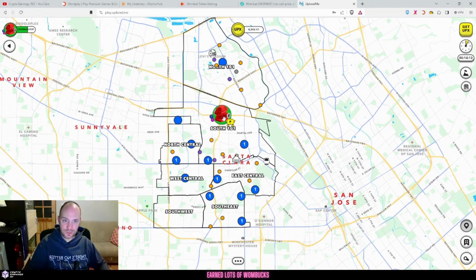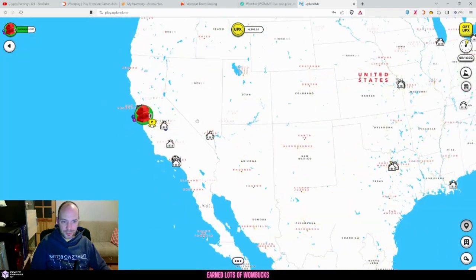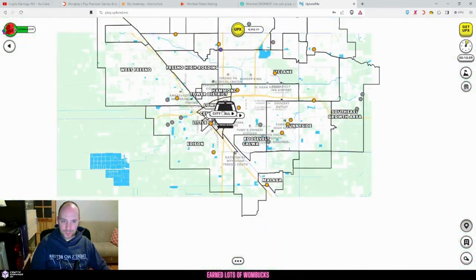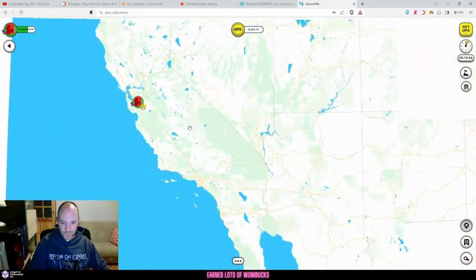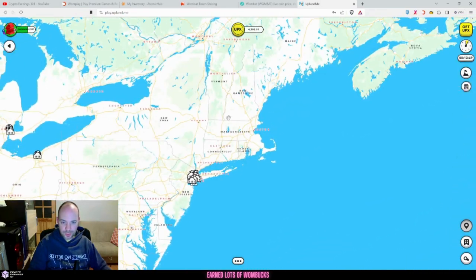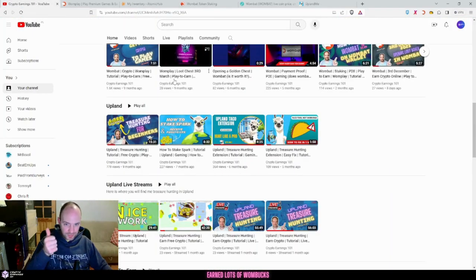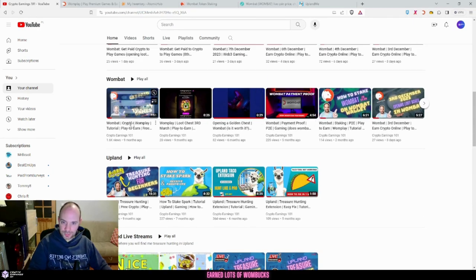If you want to invest and build a web in a city, make sure you do your research - there are different tiers and cities. They just opened up Miami as well, which is another option if you want to invest. If you're enjoying the content, please give it a thumbs up and have a look at my Upland videos and Wombat payment proof and tutorial. Thanks for watching - I'll see you in the next one.